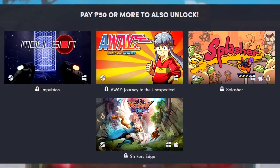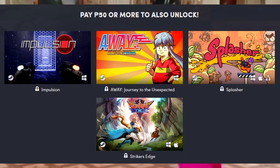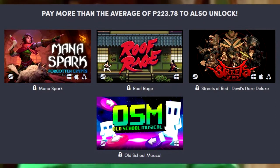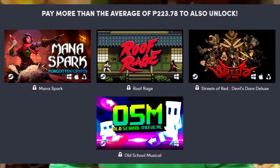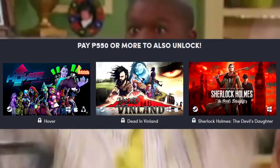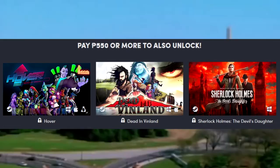Before we break down each game individually, let's have a look at the tiers. In the first tier for one dollar you get Impulsion, Away: Journey to the Unexpected, Splasher, and Striker's Edge. In the beat-the-average tier we have Mana Spark, Roof Rage, Streets of Red: Devil's Dare Deluxe, and Old School Musical. In the eleven dollar tier we've got Hover, Dead in Vinland, and Sherlock Holmes: The Devil's Daughter.